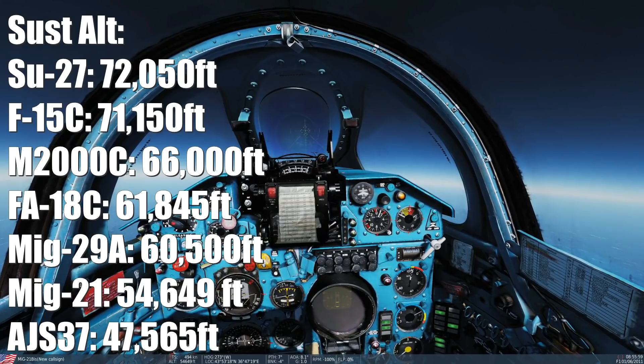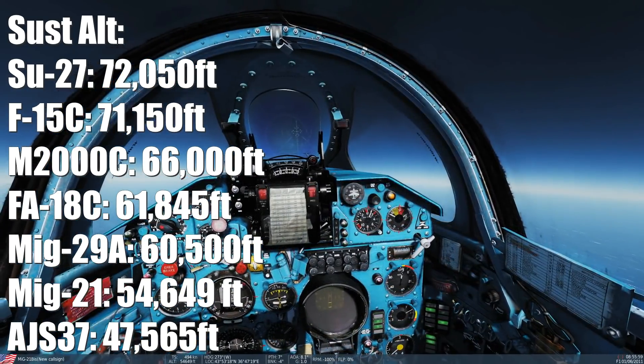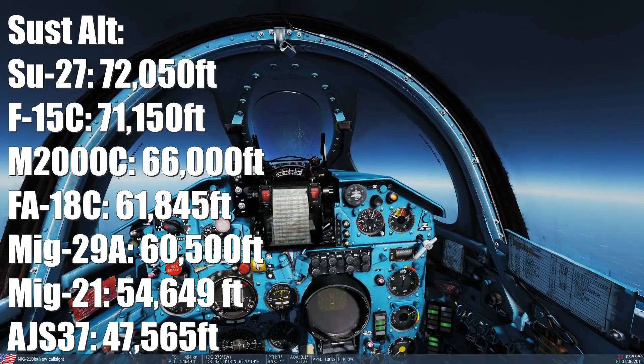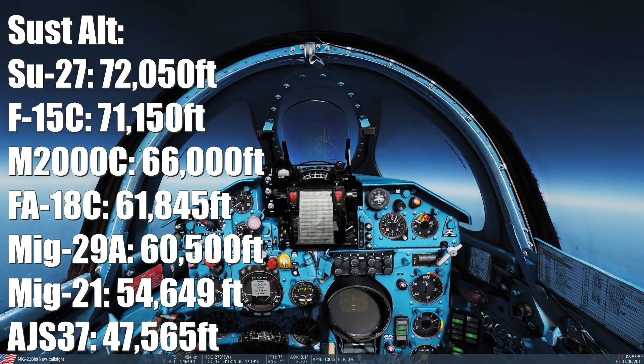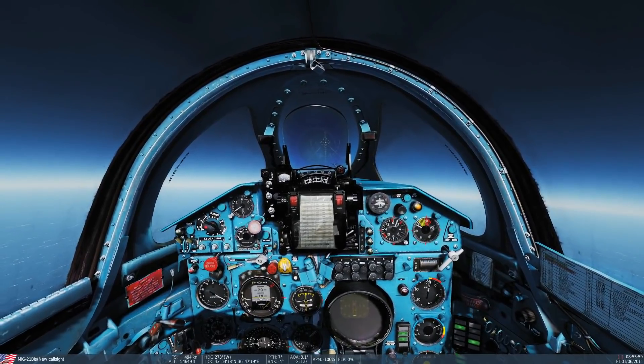Let's recap with everything we've got so far. The Viggen comes in at the bottom at 47,565 feet sustainable, and the MiG-21 bis at 54,649 feet. I don't think we'll be improving on this chart until we get the Tomcat, so until then thanks for watching, see you later.